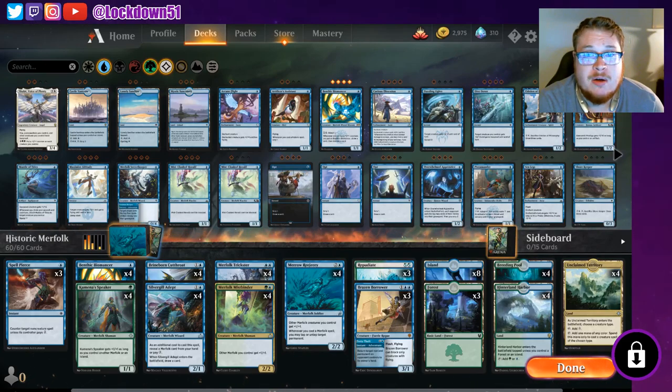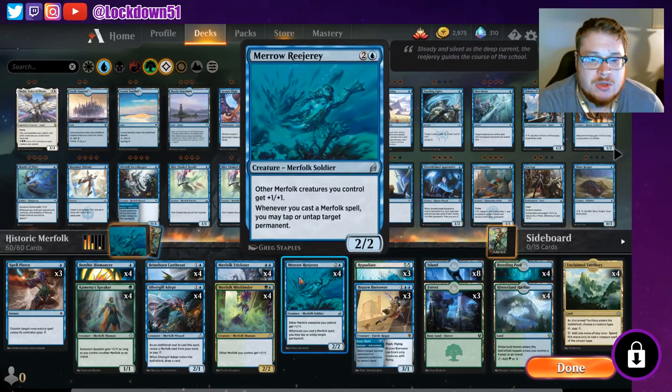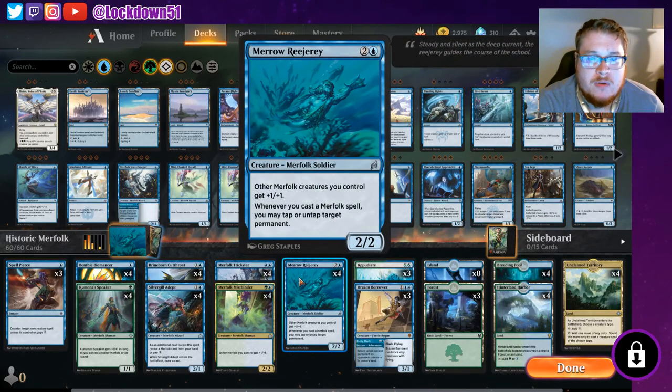We were gifted one of those historic cards on Arena: Merrow Reejerey. It's one of our lords — other Merfolk creatures you control get plus one plus one, and whenever you cast a Merfolk spell you may tap or untap a target permanent. Super good card in Merfolk. It's been played in Modern for a long time, gets cut every once in a while but works its way back in, and it's currently seeing play in Modern right now. Such a strong card, and now that we have another lord we can start tapping and untapping things and really go off.